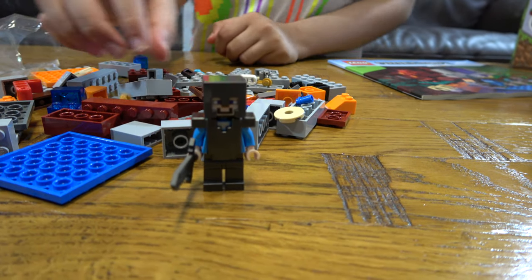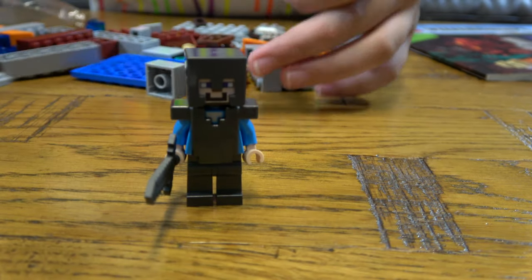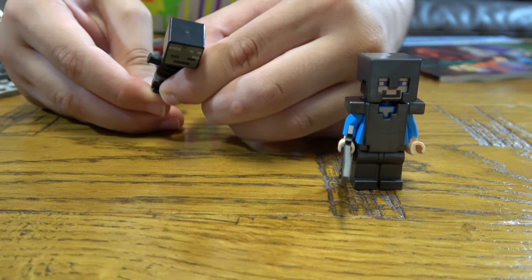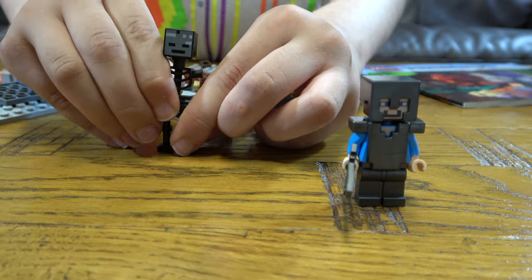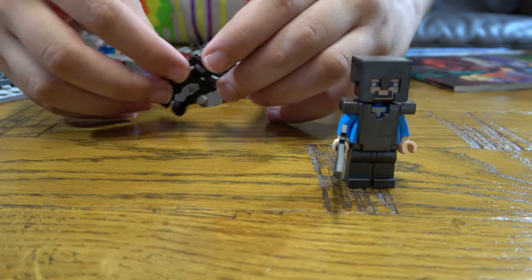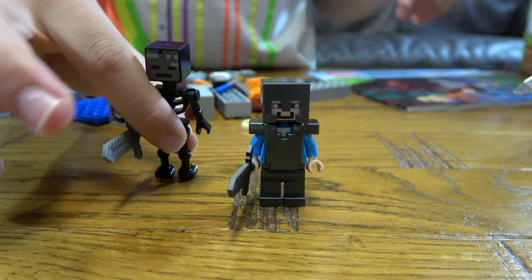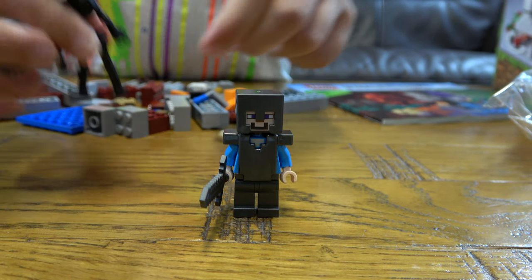And now let's build our dark and deep wither skeleton. Let me just bring these back — first we get his head, and then his body. I just want to build the minifigures, that's it. He's got very long legs. His other arm, and finally his sword — his very disgusting stone sword — like that. Okay, there we go.